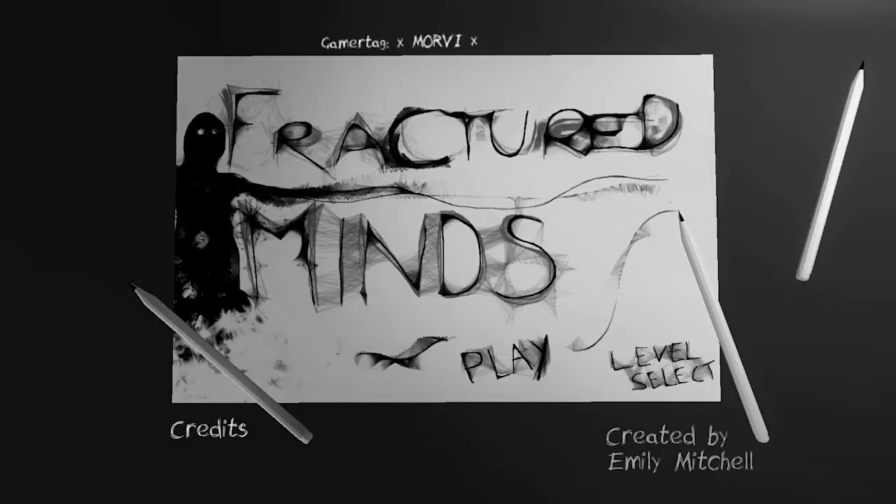Hey guys, it's me Morvie and I'm back again with another achievement guide. This time I'm going to be showing you Fractured Minds. This is a super fast game that's mostly a walking simulator but it does have a few simple puzzles along the way. The main theme of the game goes through various symptoms of anxiety and depression and gives the audience a little glimpse of what it's actually like to deal with these issues. This game is super cheap to pick up and it's also worth noting that some of the proceeds do go to the charity Safe in Our World, so I would really recommend grabbing this one.